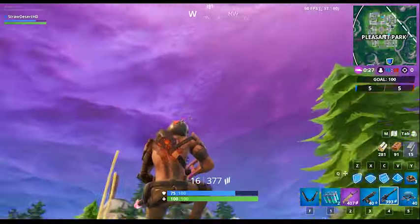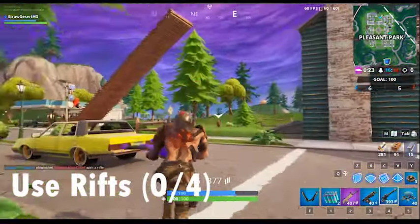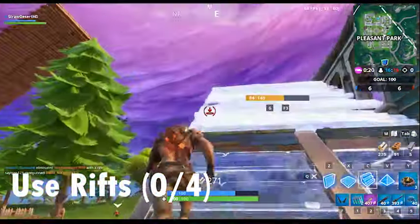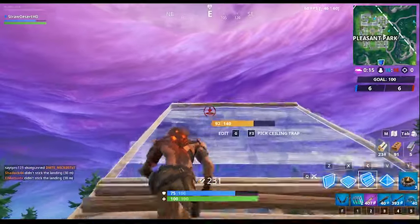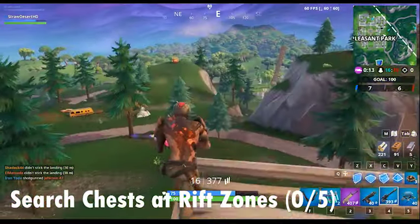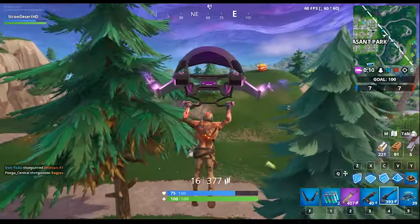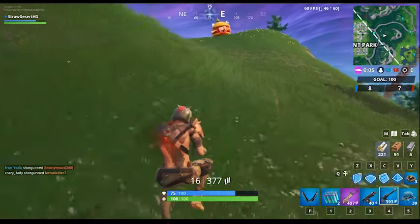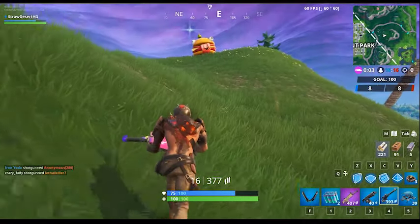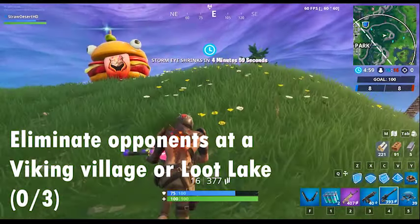Alongside the prestige Worlds Collide challenges, you have to use four rifts — I'll make a video guide on all the rift locations I can find. You also have to search five chests in rift zones. The easiest way, since Retail Row will be quite populated, is to go to either Loot Lake or Tilted Town. The next prestige challenge is to eliminate opponents at a mountaintop viking village or Loot Lake.